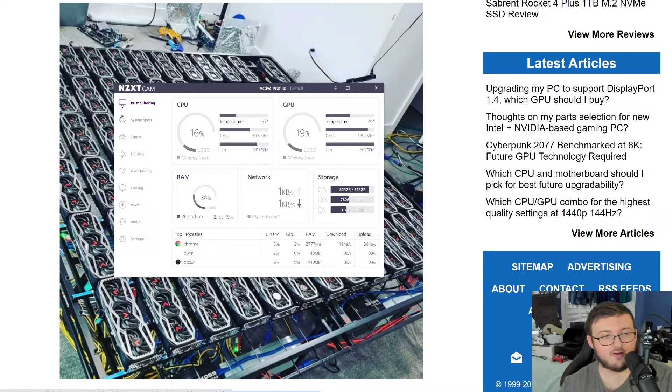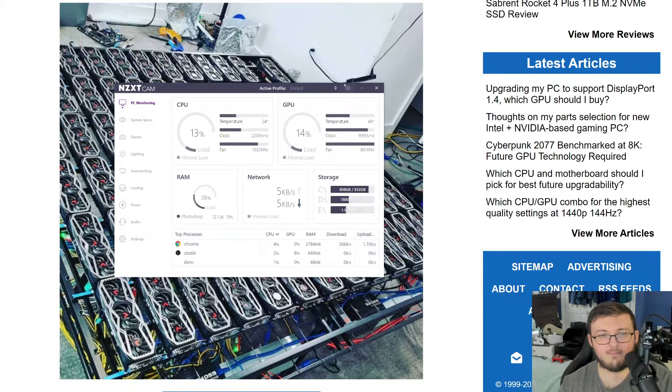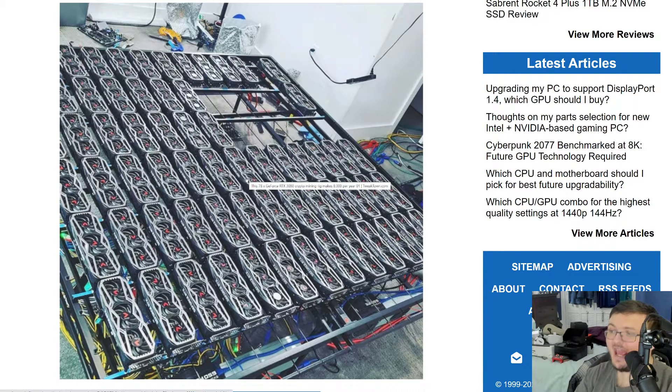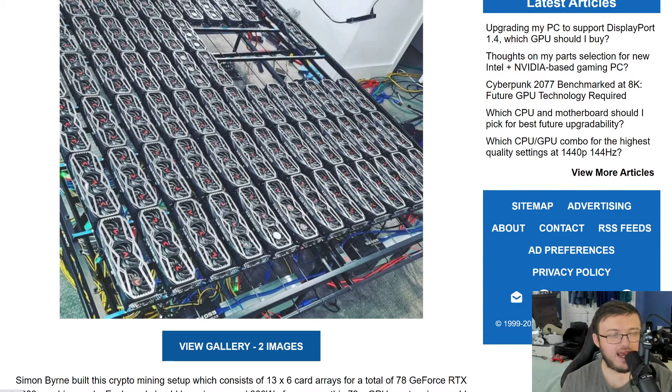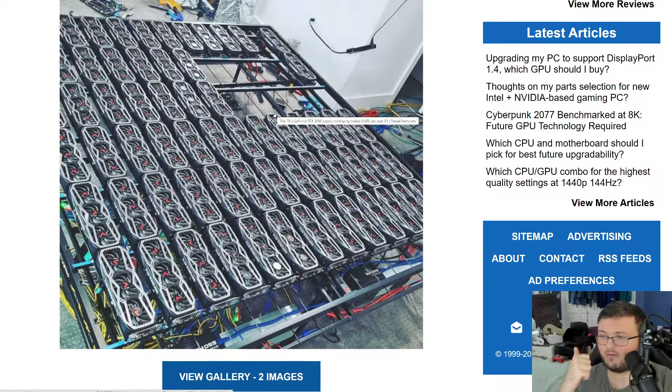This is an RTX 3090 FE I'm running, and this is already hot. Imagine 78 of those — well, 3080s, but still. Imagine 78 of those cards. You can see down here in the picture, air conditioning is absolutely everywhere because you have to keep these cards ventilated. In my case right now I have seven fans keeping air circulating with just one 3090. With 78 cards you have to have fans going at all times.